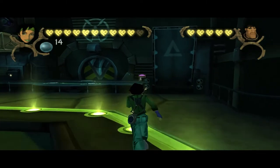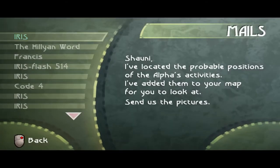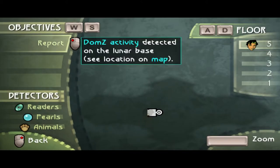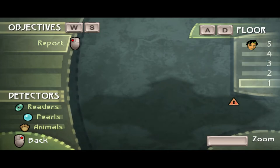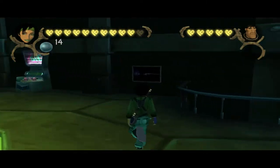Oh, that was quite easy actually. I've located the probable positions of the Alpha's activities. I've added them to your map for you to look at. Send us the pictures. Let's see them. Report. Dom's activity detected on the lunar base. There's no floor 4, no 3, no 2 — we actually really just don't know it because we have not been there. So, 5 floors. This is going to be fun.